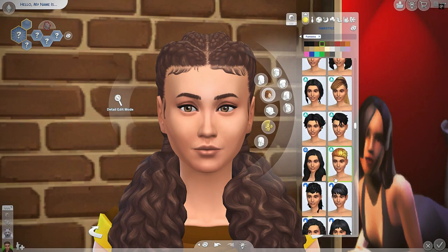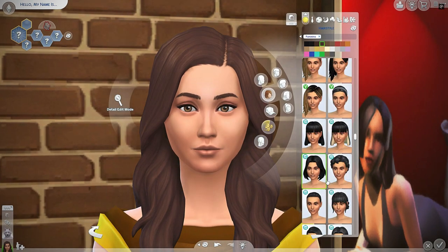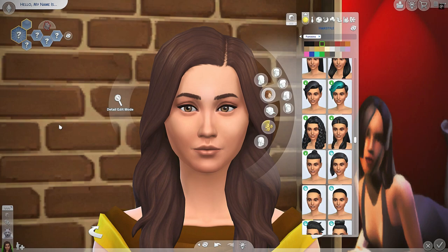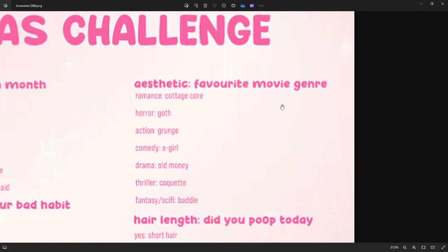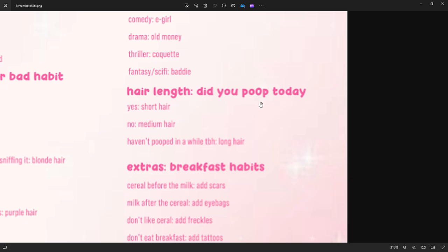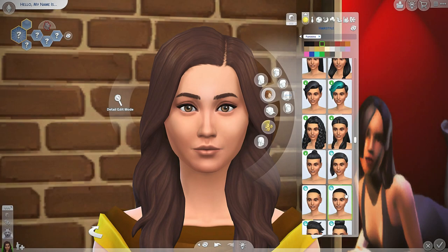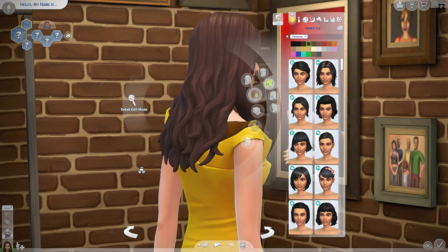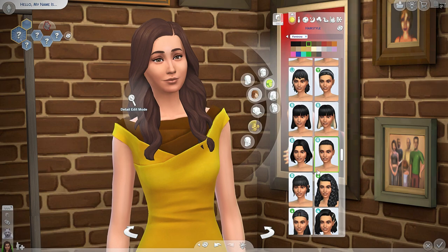I'm just gonna give myself a hairstyle that's very similar to my current hairstyle. Wait, that was part of the challenge — hair length! Did you poop today? Yes means short hair. No means medium hair. Haven't pooped in a while means long hair. This is TMI but it's also accurate — I have not pooped today. But yes, I do have medium hair, so that is accurate. We're gonna go with the medium option.